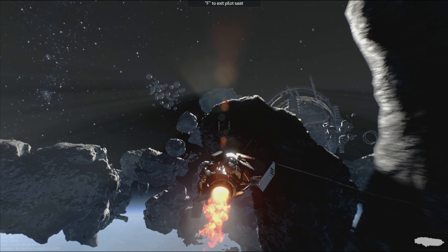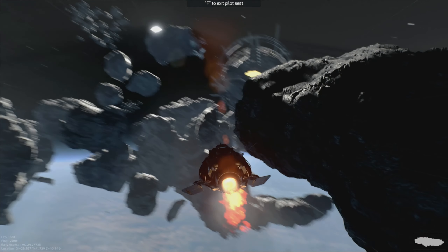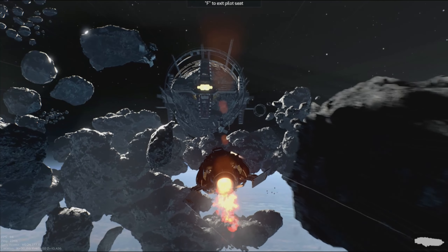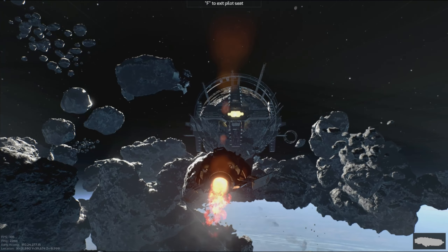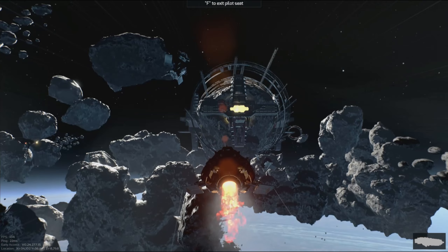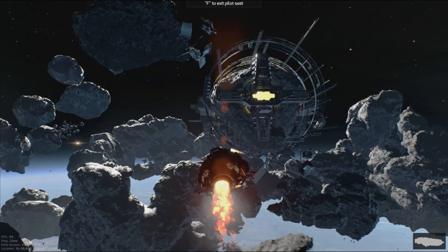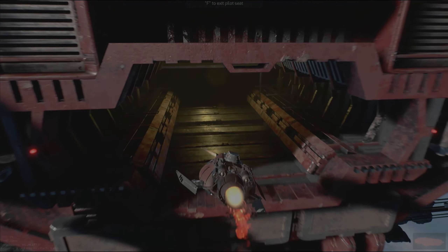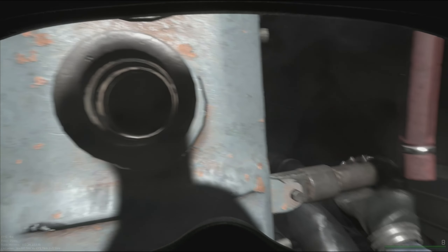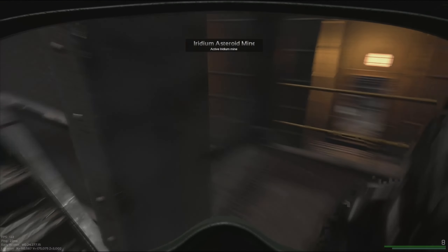In this video we are going to be getting the nickel ore from the mine. What we want to do, especially if we're coming in this way, is come in from the easiest side, which is going to be this left side over here. See if we can do this with just a pistol.